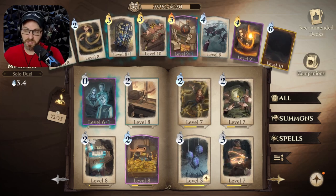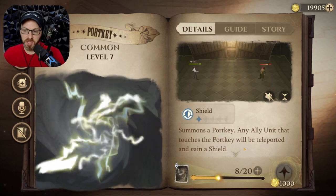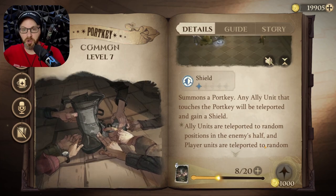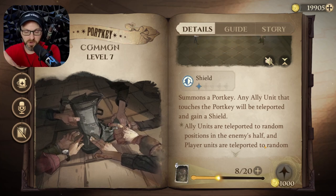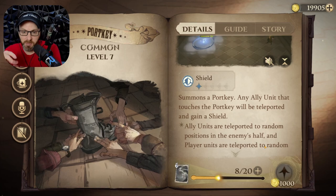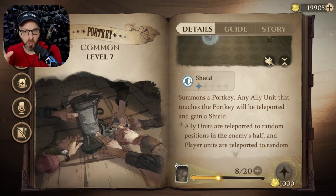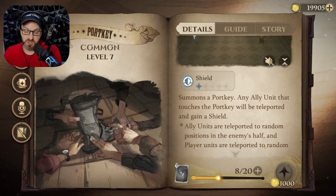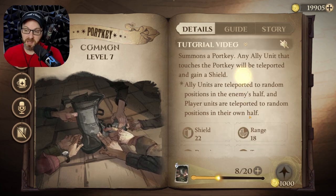Another option not many people use is the Portkey. The thing about Portkey is it's unpredictable even when you cast it on yourself, because if the caster is moving you around in the orb, the Portkey may not line up where you need it to. It may just drop right there without teleporting you. That said, it is a viable option and another way to get out of the spell.